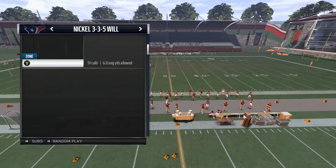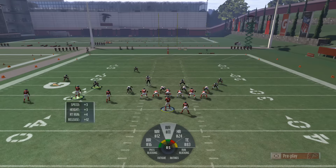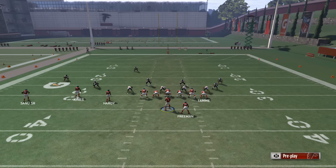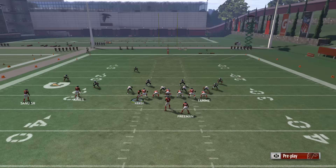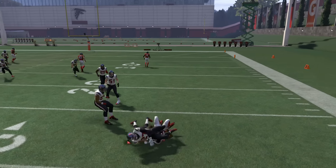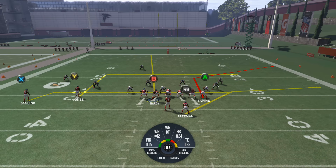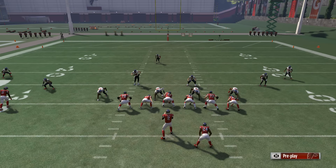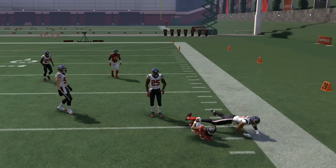Out of gun trio offset, basically what you're going to do is drag the X receiver, put the B receiver on a fade route, and then motion the B receiver to the right side of the screen. In doing so, you're going to create a lot of space for the running back out of the backfield — especially against purple zones. That's who you're going to want to go to on this play for a nice gain.